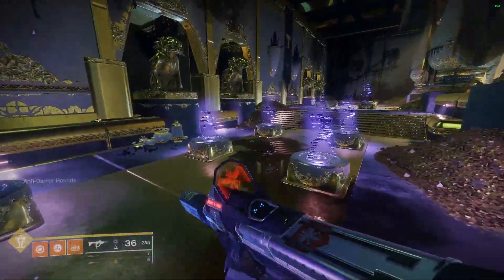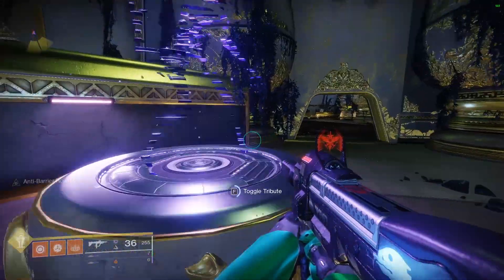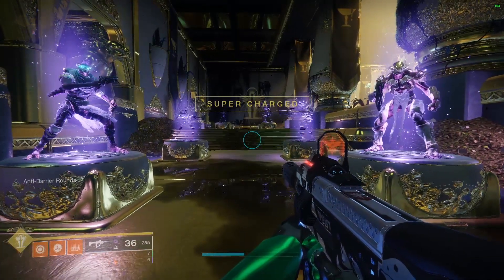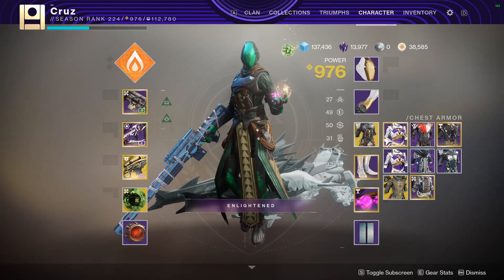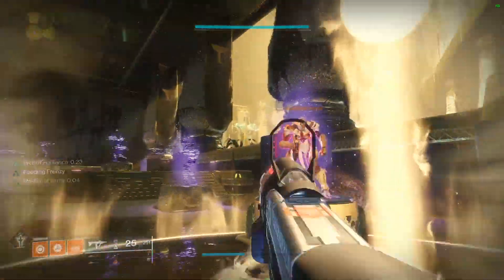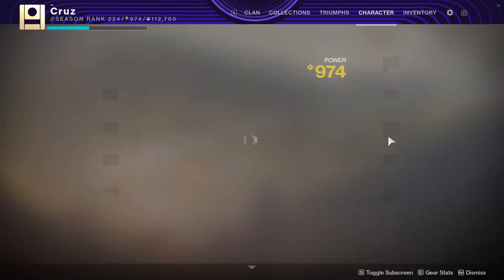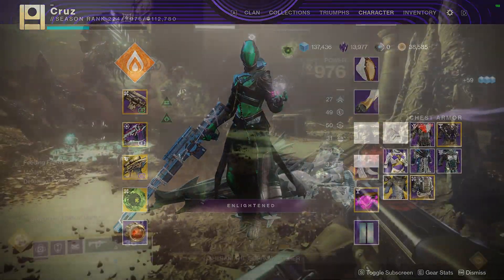Here's the exotic swapping for Warlock — you don't need to do this, but if you want to, you may as well. You get the benefit of Luna's Faction while still getting your super back from Phoenix Protocol. Right as you're in the animation of planting the Well, go to your inventory screen, swap off of Phoenix Protocol, swap to Luna's Faction, and then keep killing. Afterwards, if you can, switch back. If you can't, just keep running Luna's Faction for the rest of the fight because you'll use it for damage phase.